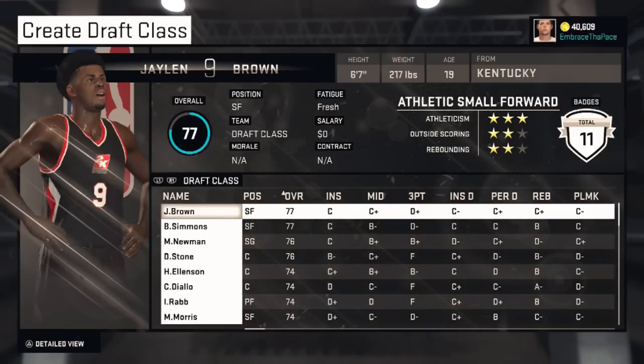In MyLeague, if you have an older version, you can either not download this class, or you can download it and then change the duplicate players' names — because in MyLeague you have all the customization options. You can change all their information: their name, their body, their attributes, all that stuff, so you can make it like they're a completely different player. They will still look the same as the other players, which is a bit of a downside as well.